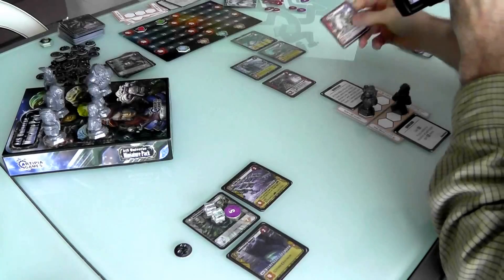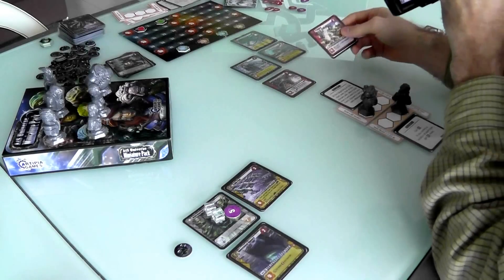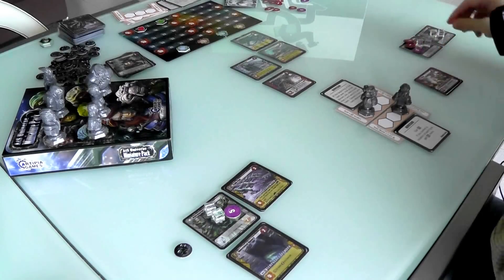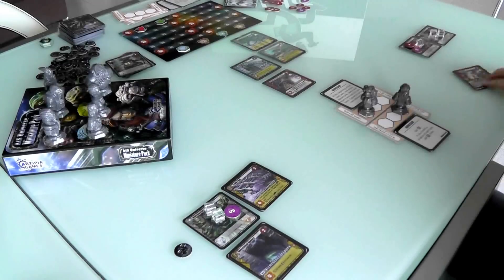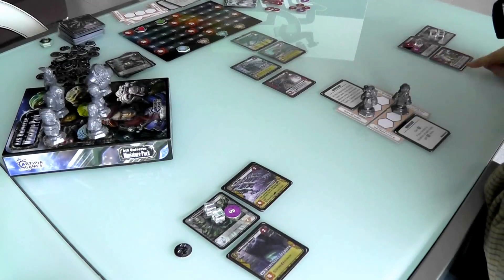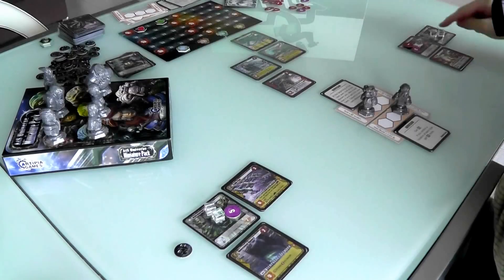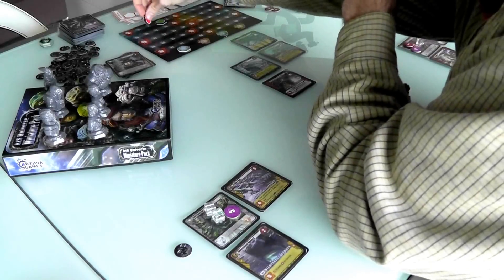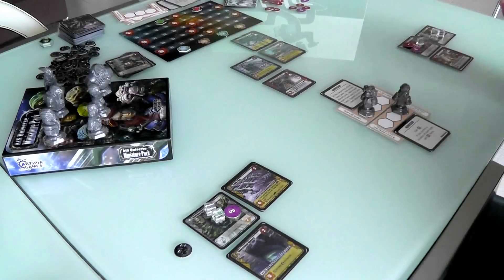Now it's Jen's turn. Every one of these cards I'm showing you are new cards that come in this expansion — I'm not showing any basic cards from the base game. Jen is going to build the U-Cannon. It costs her $2 and 1 cube. She gets 3 points immediately plus 1 point for every cube on her Power Reactor — so with 3 cubes remaining, she just made 6 points and takes an early lead.